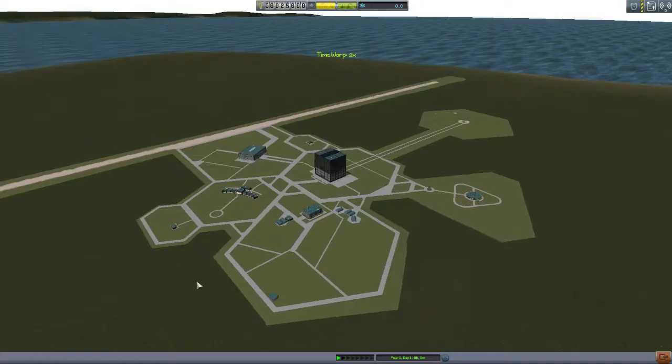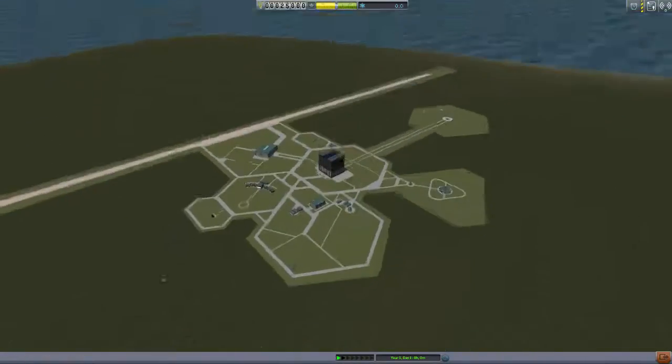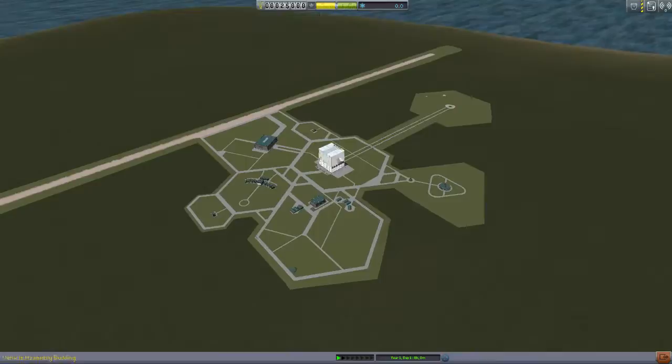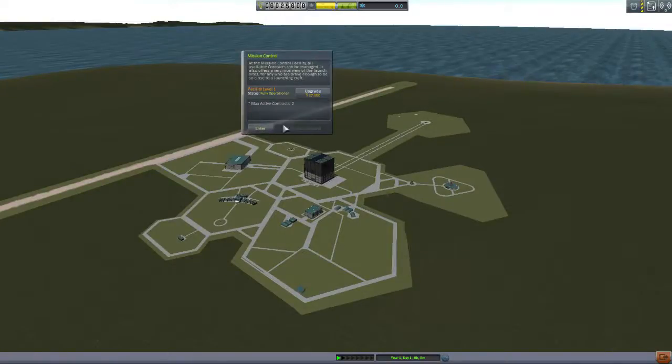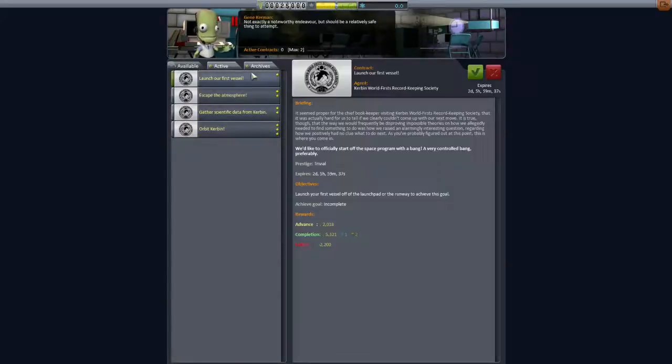The first half hour is very interesting. We start here at the KSC — it's the very low level KSC. We've got a level one runway, the VAB isn't very big, and we start small with a few parts. Our first move is going to be going to Mission Control, which is where we accept missions and earn our money. We've got our first contracts here. These are the missions I'm going to be looking at — the Kerbin World First Record Keeping Society. Anything with that is what I'll be covering; the other missions are up to you, because these are the same every game.